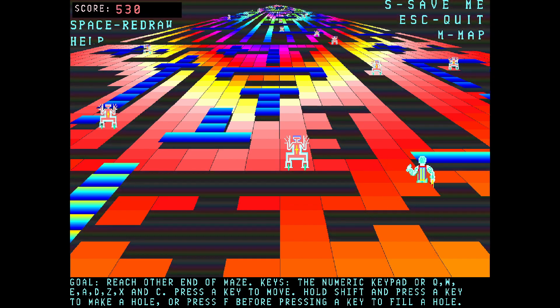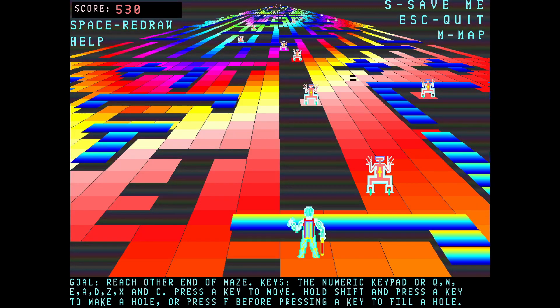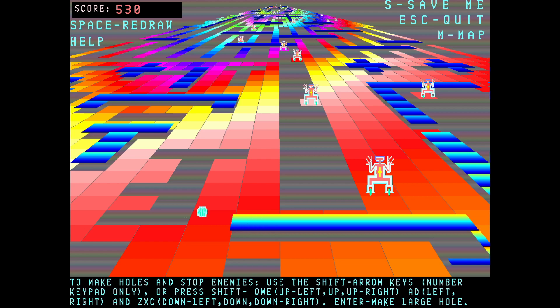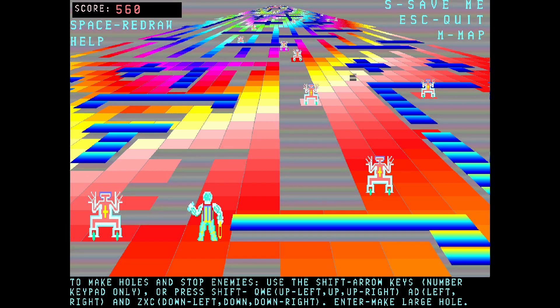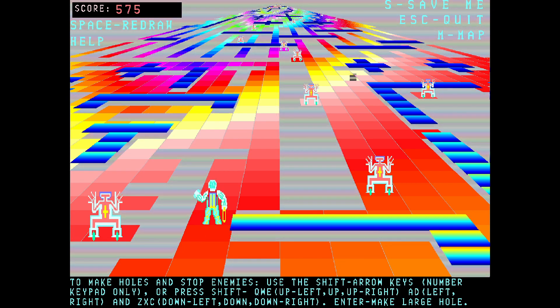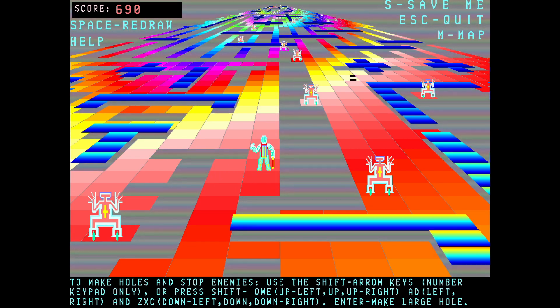Can I just sidestep him? The other thing of note is — see that robot there, closest to me — I had no idea he was there, because you really have to move quite a distance in order to force a map change. I need to stop this enemy, so I'm going to hit Shift and that, and then Shift and that. So he can't move diagonally and he can't move towards me. I think I'm safe. Every time you move forward in the map, your score goes up.